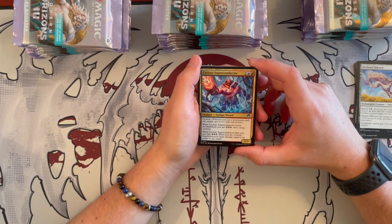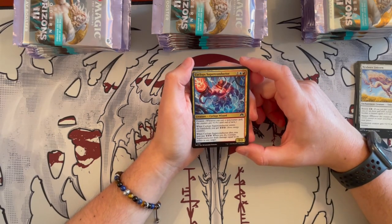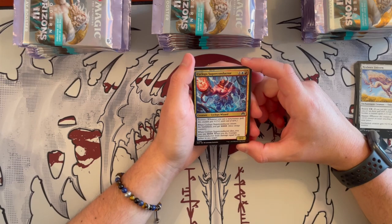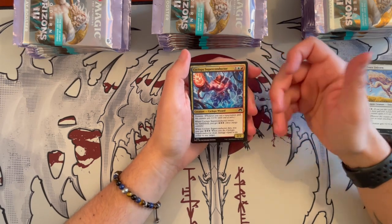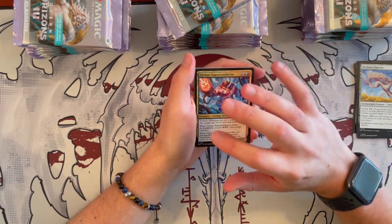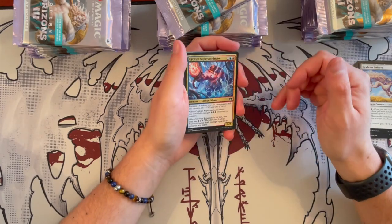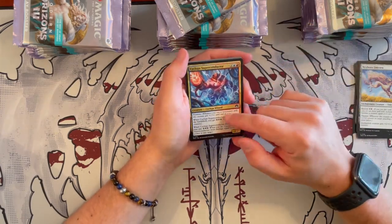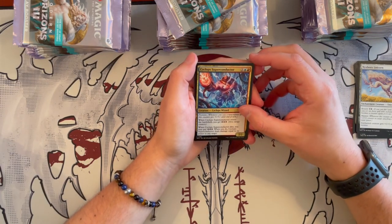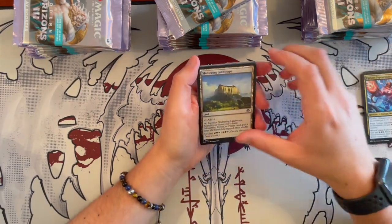We have Cyclops Superconductor — cool illustration. It's a 2/2 Cyclops Wizard that costs 3 with Prowess. When you cast a non-creature spell, this creature gets plus 1, plus 1 until end of turn. When it enters the battlefield you get 3 energy counters — energy counters don't dissipate over phases and turns, they stay as hard counters on the player until you use them up. When it dies, you may pay 3 energy and it deals damage equal to its power to any target. A self-contained machine that does a lot of things.